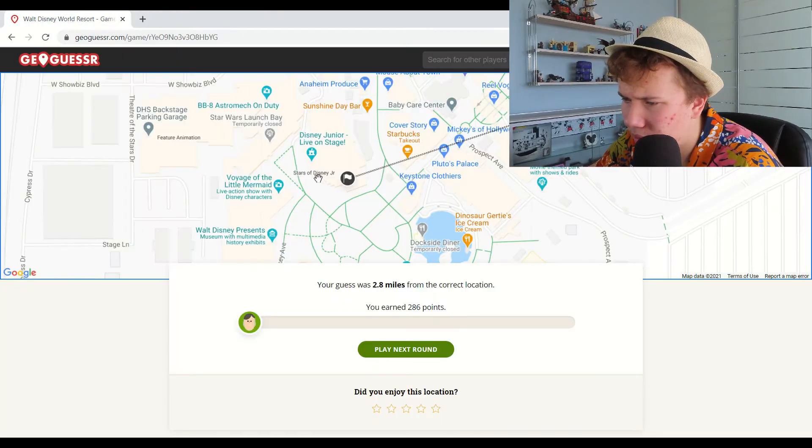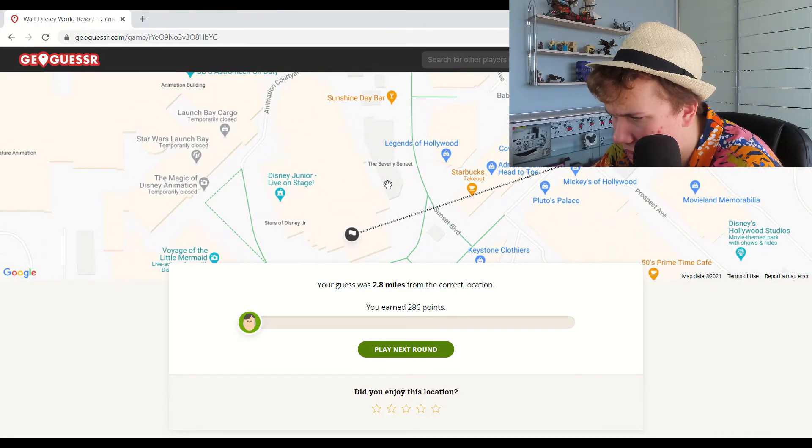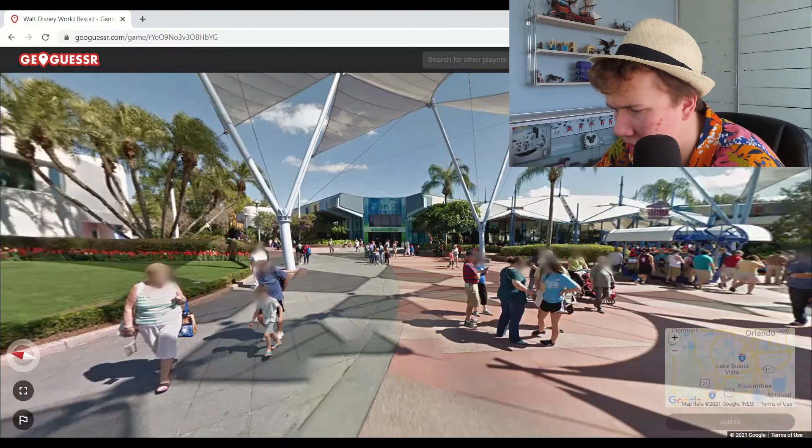Why is Google Maps showing up on that? I didn't know that. Where was that even in? I never would have guessed Hollywood Studios. Okay, so we're in the centre of Epcot now, aren't we?